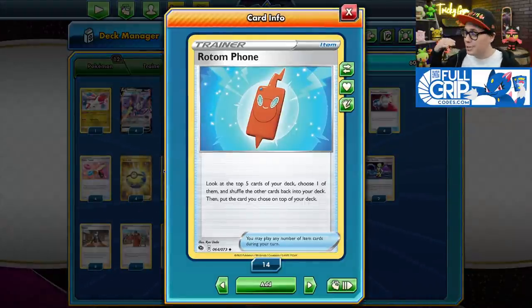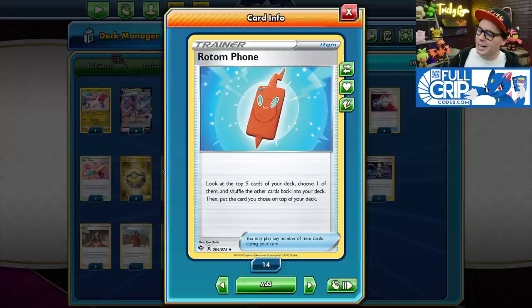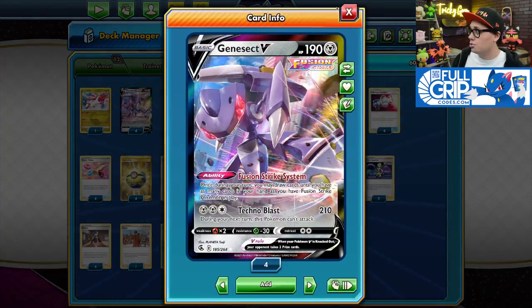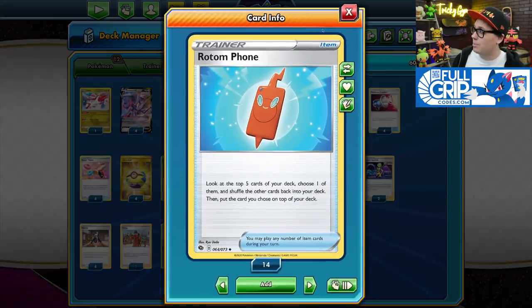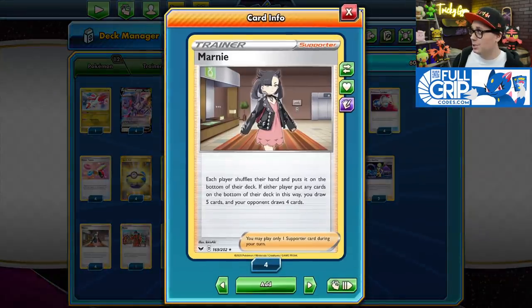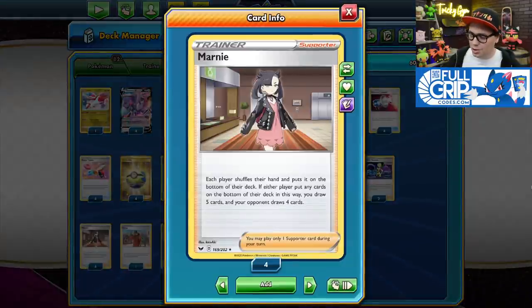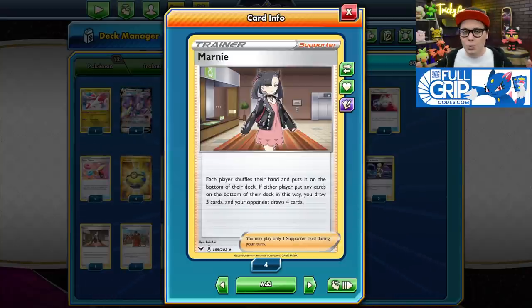I really love Rotom Phone in this deck. It's an item card that lets you look at the top five cards of your deck, choose one, put it on top, and shuffle the rest. By stacking your deck you can then draw into whatever card you stacked using Fusion Strike System. I also like Rotom Phone paired with Marnie — you can Rotom Phone to find the card you want, then draw into it right away with Marnie. This deck is a lot of fun to play and watch.